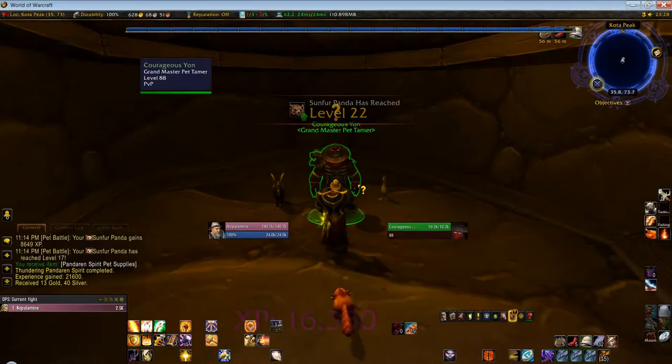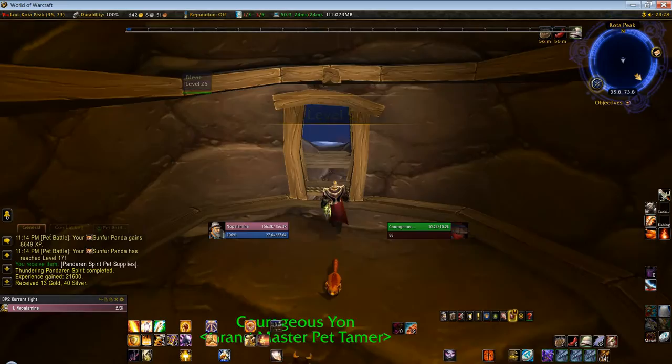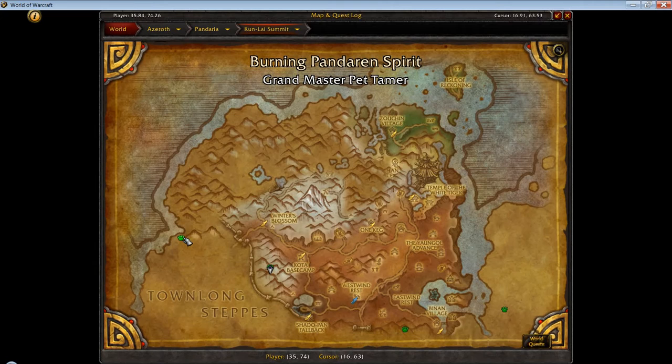And there we go - that's us leveled up. So we pop outside, heal everybody, and we're now going to travel from here across and over to the Burning Pandaren Spirit. That's the next fight on this round of daily pet battles.